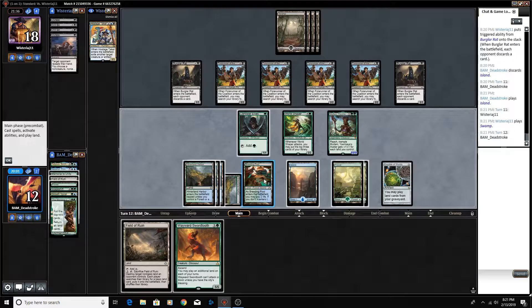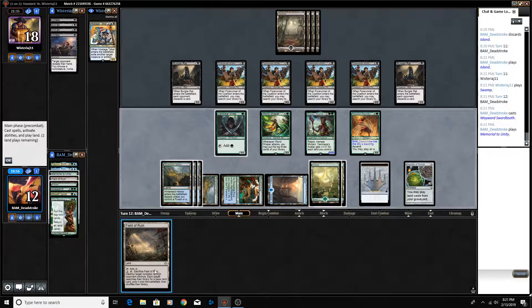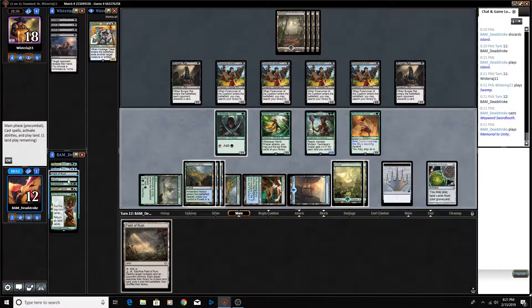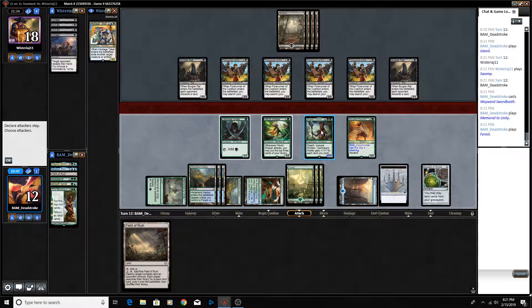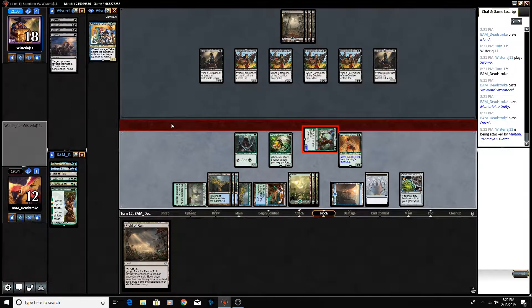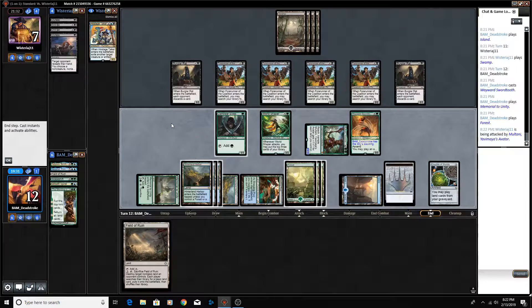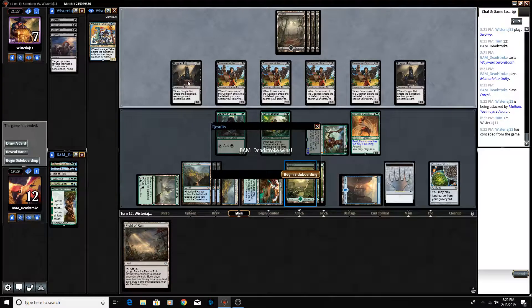That's a fantastic draw — we're going to drop our Wayward Swordtooth. This allows us to play a land out of our graveyard and a land from hand. We'll play the Memorial and a Forest. We also have the City's Blessing, which means now we can start to get in damage. I think we can just attack here with Multani — this Wayward Swordtooth might have turned the corner for us. And our opponent scoops it up. We actually just got there because our opponent was stuck on blue lands.